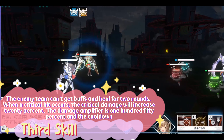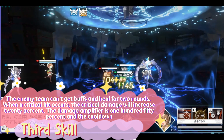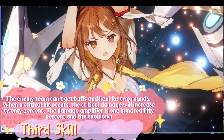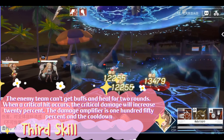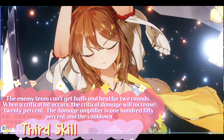The enemy team can't recover HP or heal for 2 rounds. When a critical hit occurs, the critical damage will increase by 20%. The damage amplifier is 150% and the cooldown is reduced to 4 rounds when maxed. The recommended skill upgrade order is to max her passive first, then her AOE skill, and lastly the first skill.